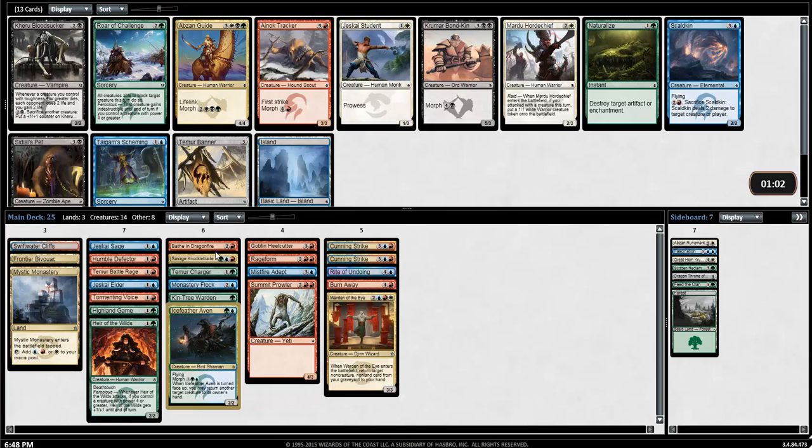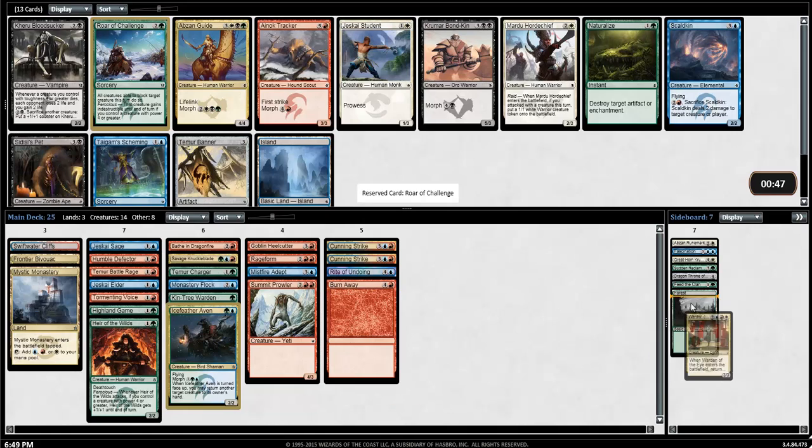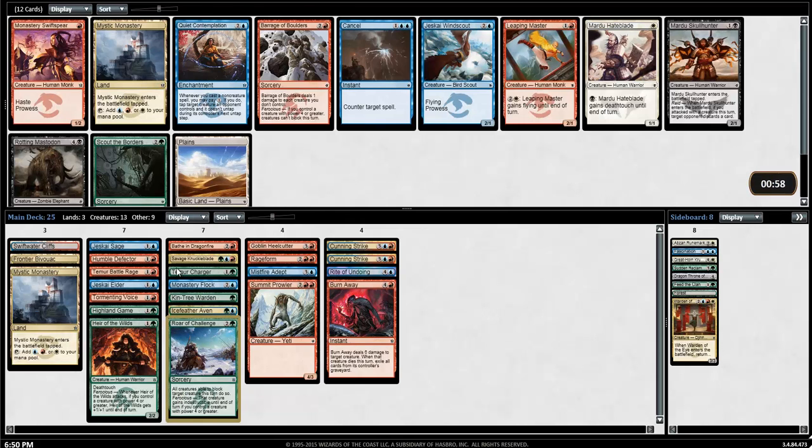I need that kind of power level right now. I don't think this is a Roar of Challenge deck. There's just an Ainok Tracker? Oh gosh, maybe it is. Maybe I do want a Roar of Challenge. What blue cards are actually worth playing? The Aven and the Mistfire Adept — the other blue cards are blah. The other green cards are blah but the Heir is better. Charger's fine. I'm going to take the Roar, but how many times can I actually trigger the Mistfire Adept? Summit Prowler, Savage Knuckleblade — it might get in there. It's just a powerful effect, and that's kind of just where I'm at right now.